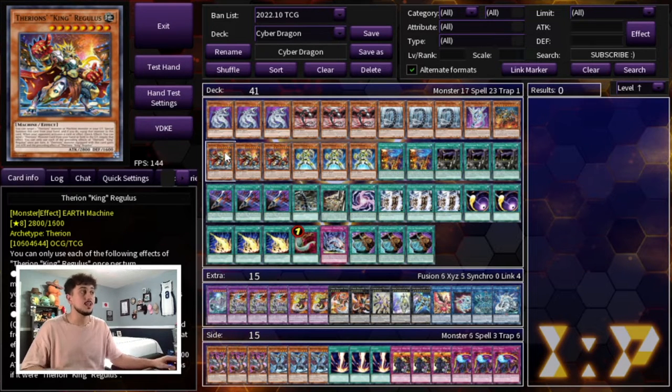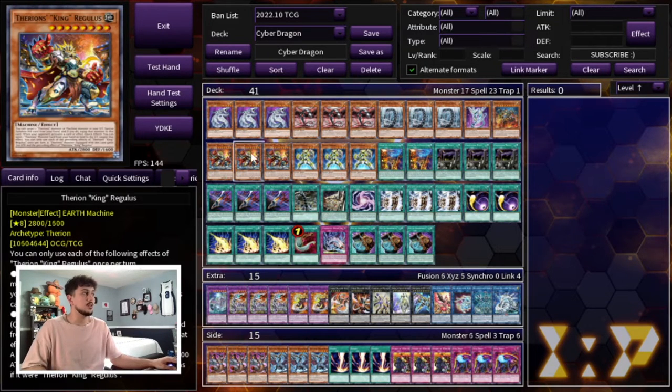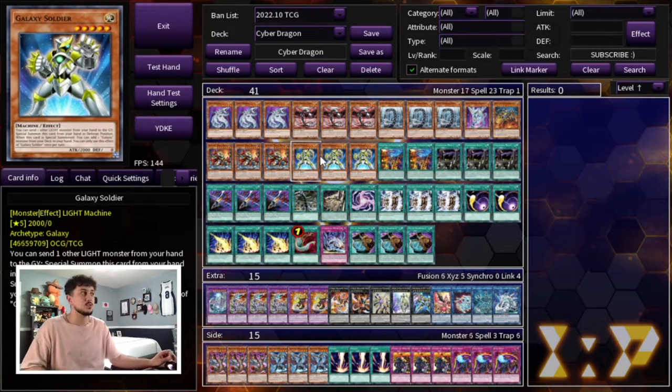Moving on to three Therion King Regulus — I really love this card. Even though this is a going second OTK deck, it becomes another big body. Fun fact: if you use the Cyber Dragons in the Spell or Trap Card zone you can actually contact fuse your opponent's board away — a ruling a lot of people don't know. Also if you don't end up OTKing, it sets up disruption. Then we're playing three Galaxy Soldier. All your monsters are Light outside of Regulus, and Galaxy Soldier gives you access to your rank fives, link summons, and can help you OTK.